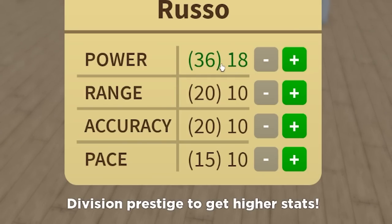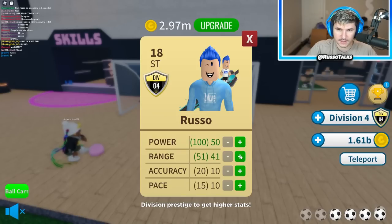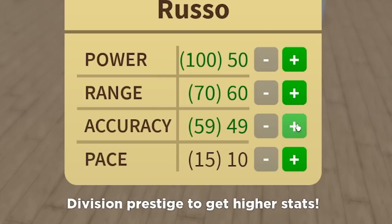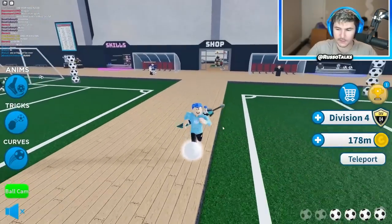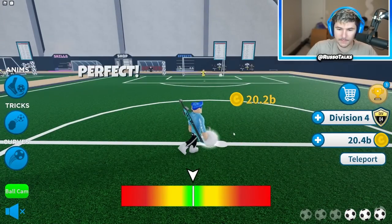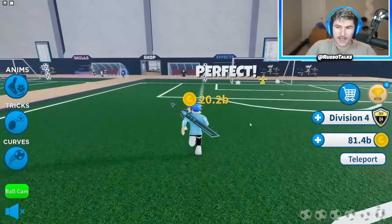Now I can get higher stats. So it starts at 10 but it's really 36 — it's like 20 higher than it normally is, or it's doubled. It looks like it's actually a hundred now. It's kind of tedious to do this. Let's bring this to 50 — actually we can go even higher than that. We could get my stats all above a hundred. Now I got everything to crazy numbers. Look at that — my pace is crazy. I'm running way down here. I could probably score from half field. Let's score from midfield. Ready? Bam. Easy goal. 20 billion like it's nothing. Just farming billions. So yeah, the goal is to keep on prestiging and get your division up.